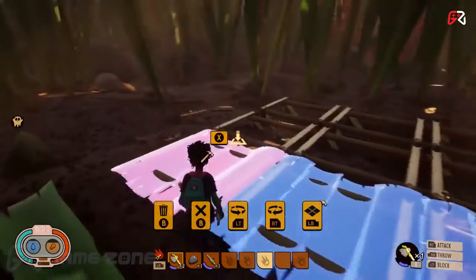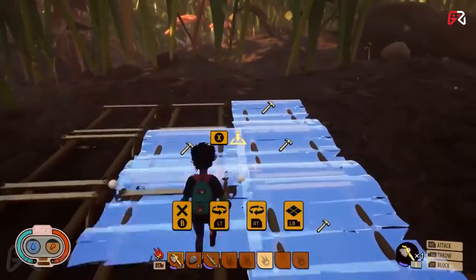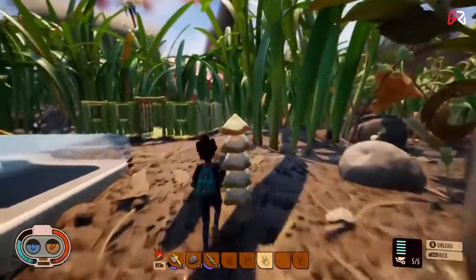A handy feature for players playing cooperatively in Grounded is the fact that blueprints you lay down will be seen by all players. This way everyone can help design and contribute to the base.